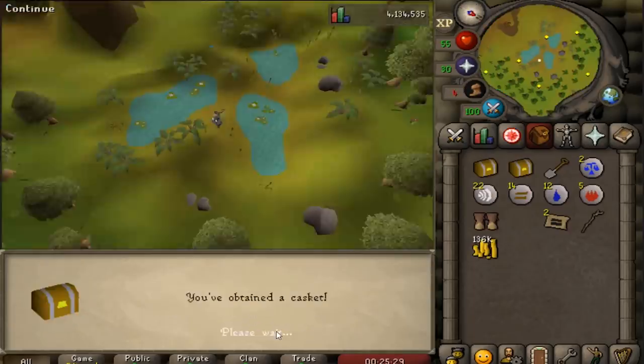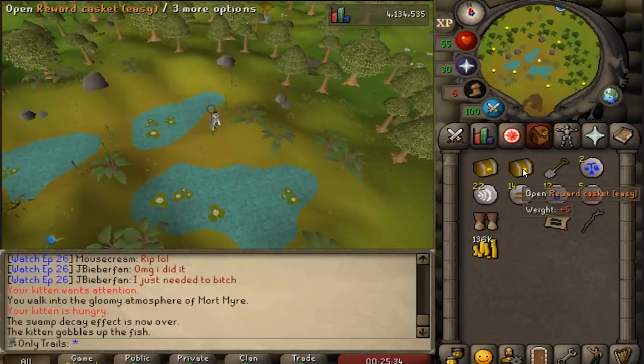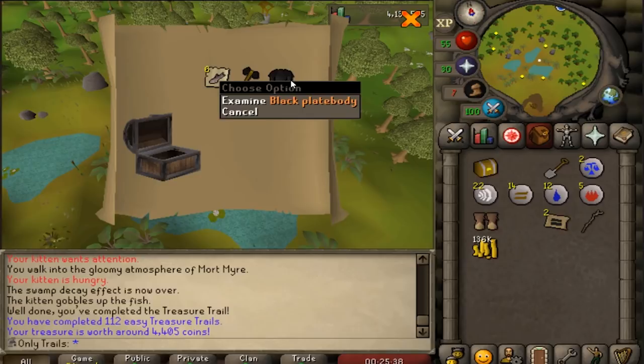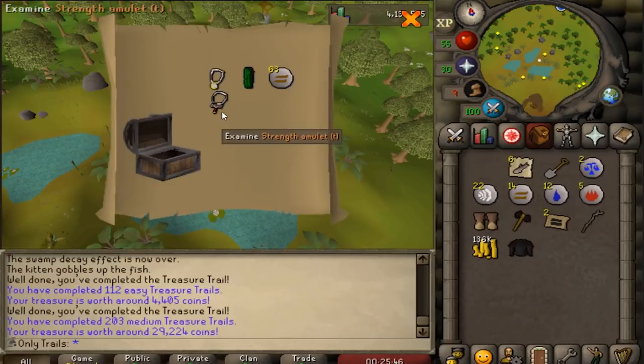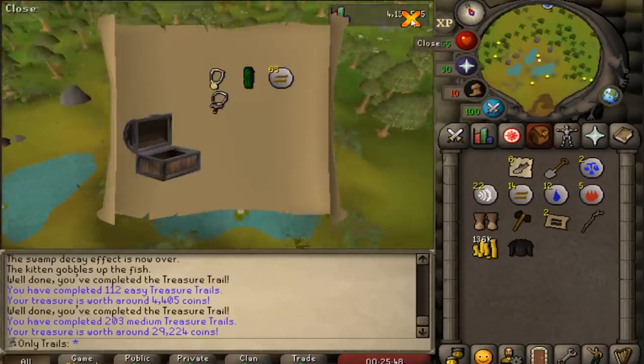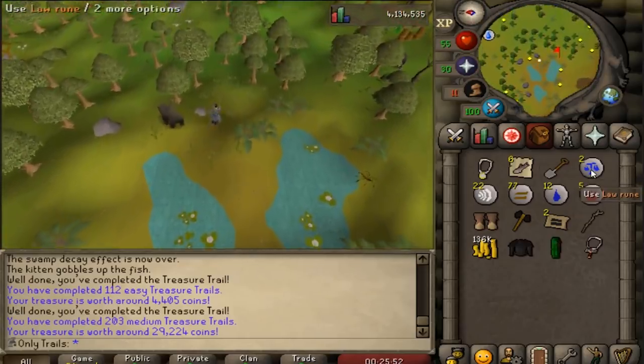I've got an easy casket and a medium casket here while we're waiting for our crops to grow, because the Farming Herblore grind is going to take a while. Easy casket is a black platebody — I needed a black platebody for that clue, so I got that back I guess. And another amulet of strength. I actually wanted to do these clues for law runes, but these are all the law runes I have left.